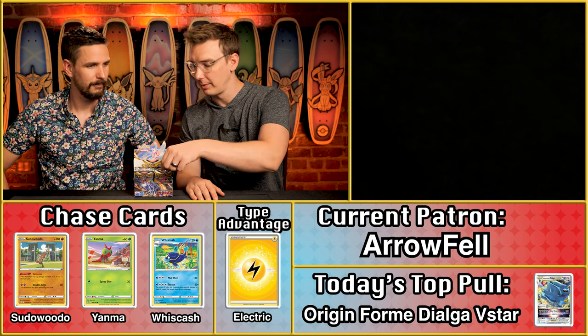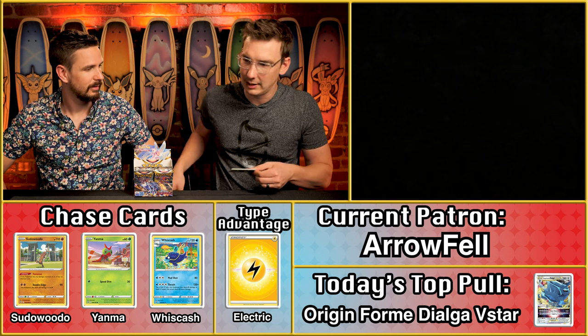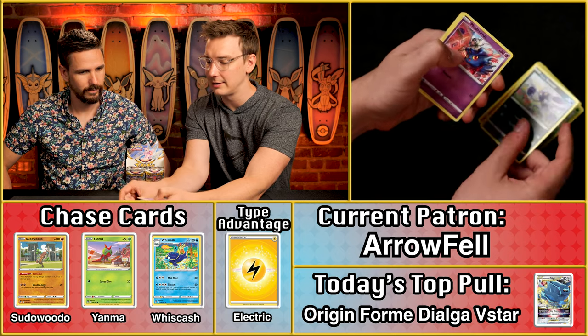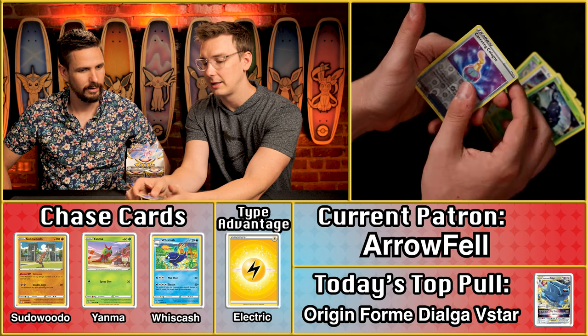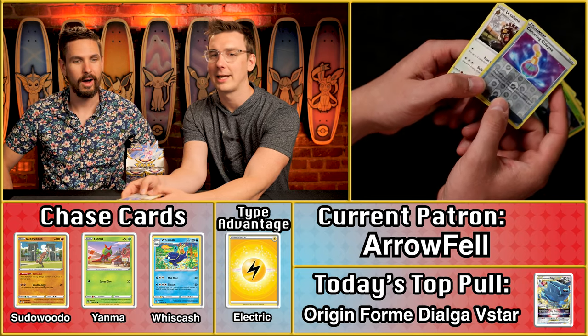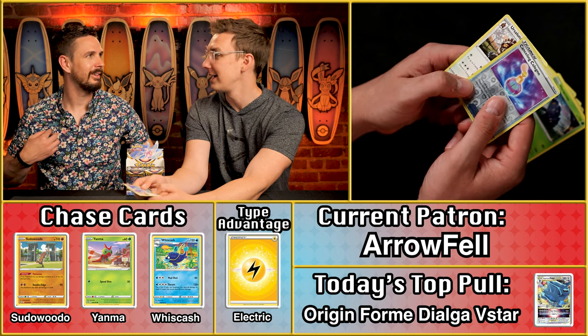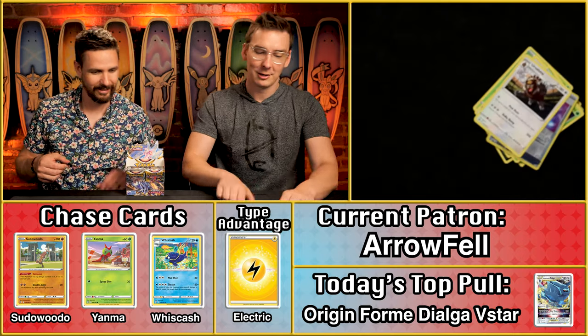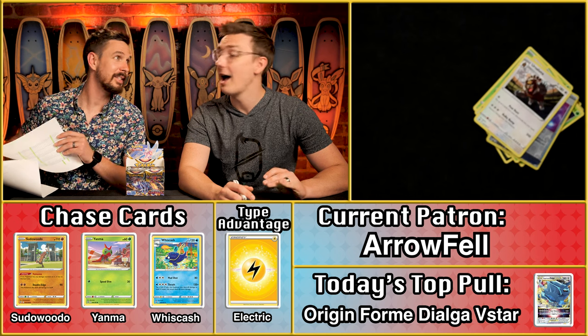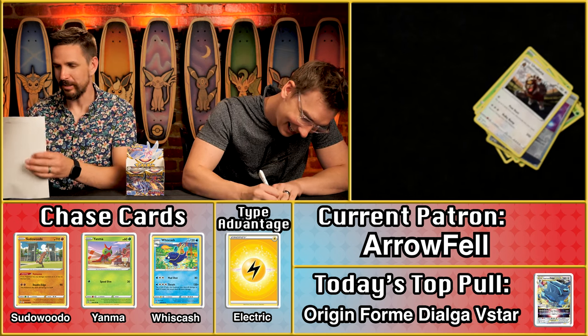Aerofell is up. No lightning — the V-Star replaces the energy in this pack. We have Duat, Yanmega, Cancelling Cologne, and Ursaluna. The Ursaluna comes in at 11 cents — still good for one point, and two points total for Aerofell.